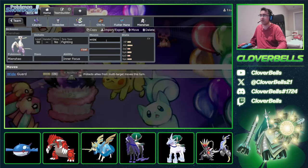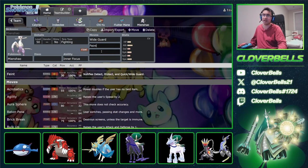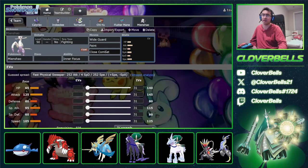Mienshao gets access to Wide Guard and Feint, so you can stop those Protect plays. It also has Close Combat, which pretty much one-shots Incineroar — and Incineroar can't do anything to Mienshao because Close Combat just one-shots it, you don't get intimidated, and it can't Fake Out either. So Mienshao is a great pin onto those Incineroars. And then your last move is Fake Out, so you get a Fake Out user on your team.